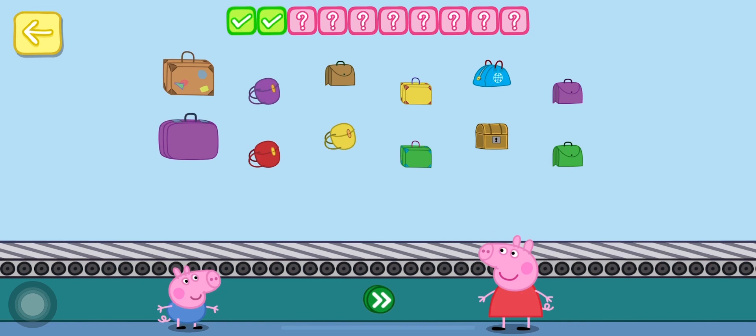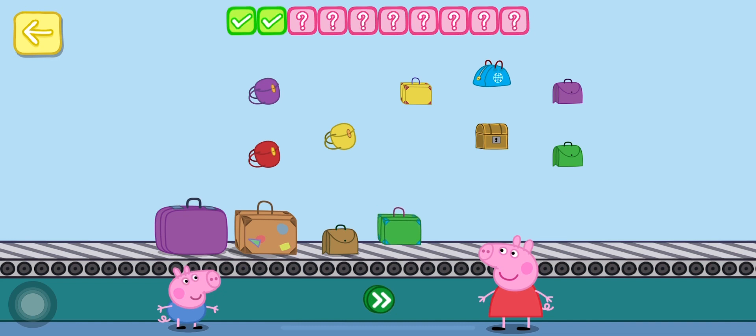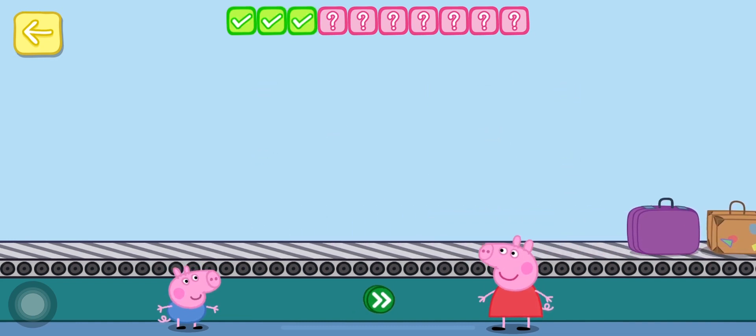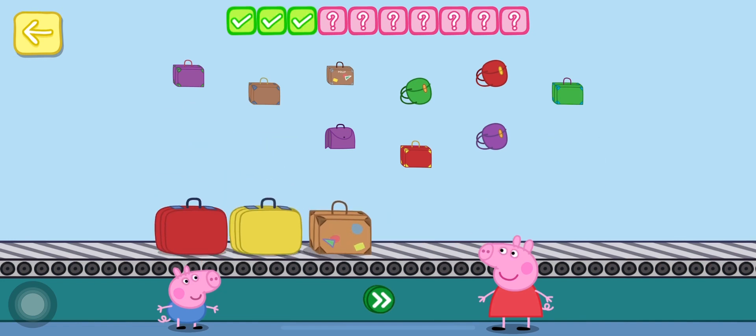Place four bags on the conveyor belt. One. Two. Three. Four. Keep going. Place three purple bags on the conveyor belt. One. Two. Three. Four. Five. Six.